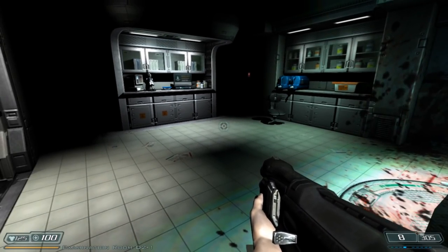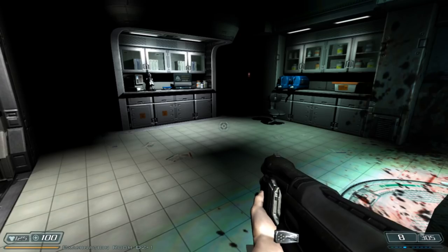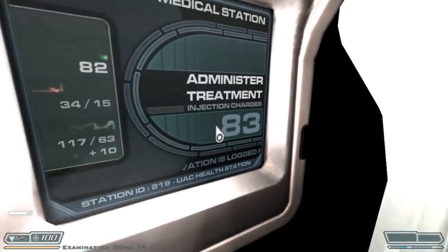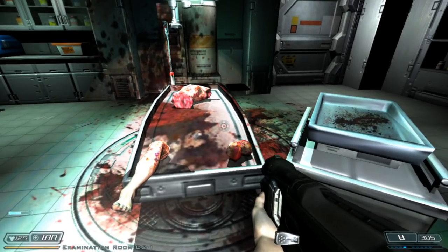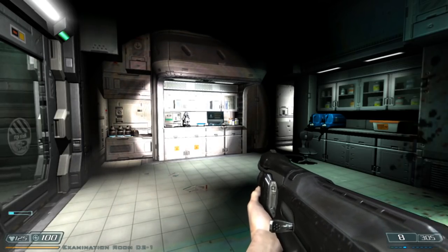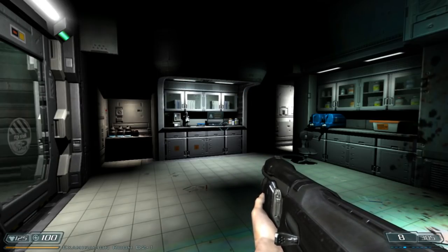How are you guys doing today? I hope with these videos you're able to actually complete Doom 3. Let me know if these videos do help you complete the game. The official name for this video disc — even though you can't collect the video disc itself, you can only listen to it — is called Medical Report 16-8. That is what it's called, so if you have a checklist of video discs, make sure to add that to the list. On my laptop I have all the codes for all the lockers, all the PDAs I have to find in every level, and all the video discs as well.